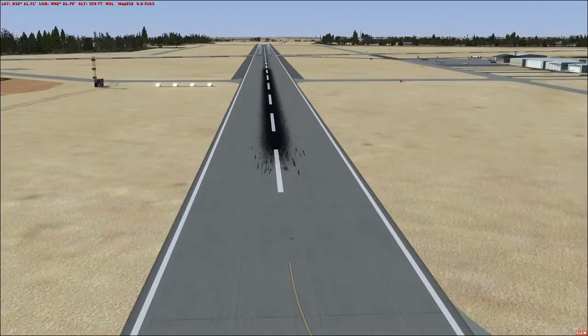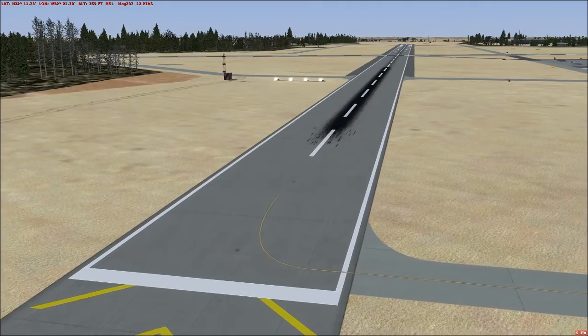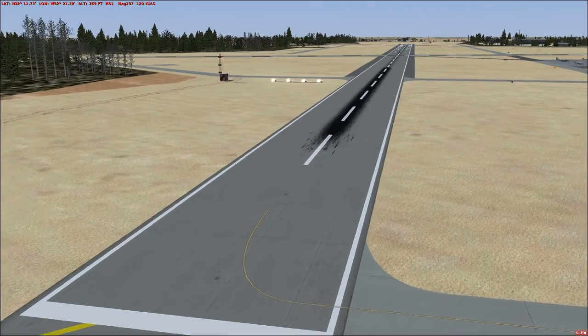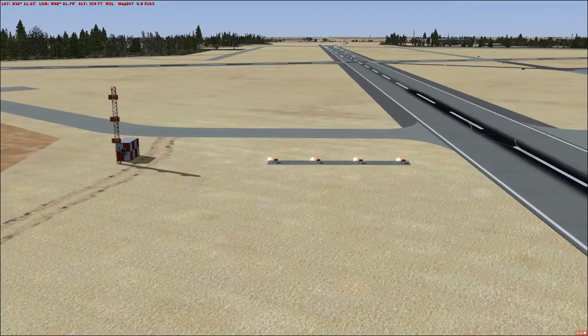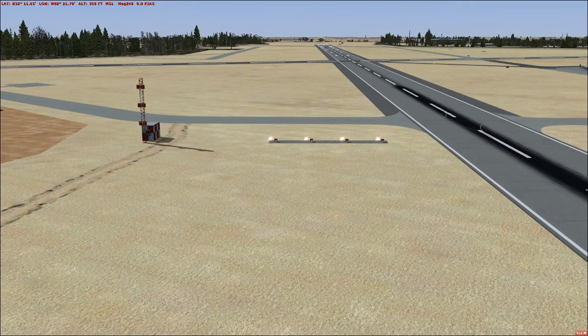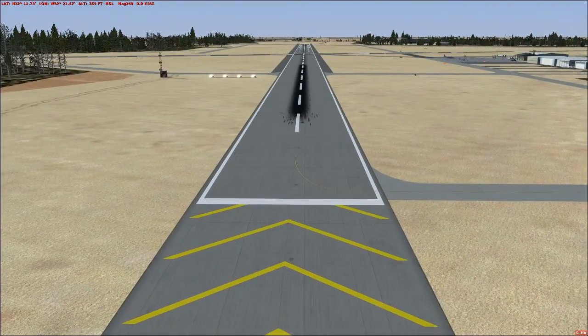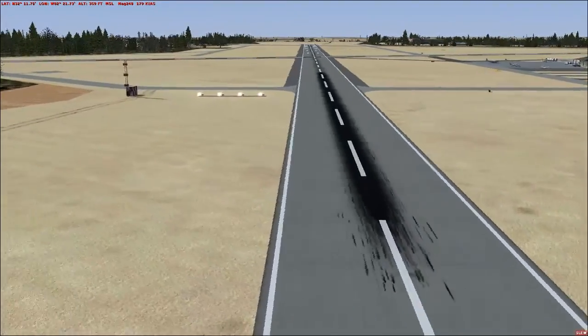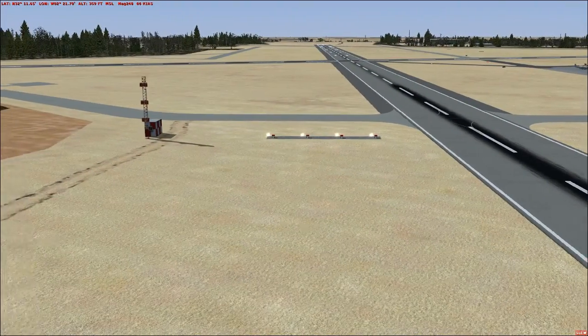Now I see a problem here — looks like we may have left the single end box on this runway checked, so we'll have to correct that. Lights are not lining up 100% with our PAPI objects. That's actually a small one; we could fix that just by moving them over about a foot and a half to two feet.